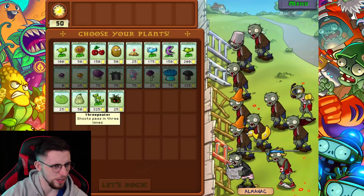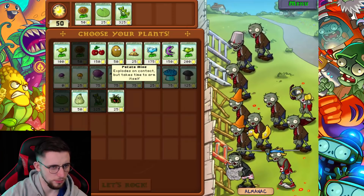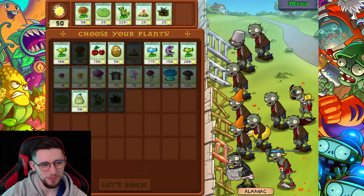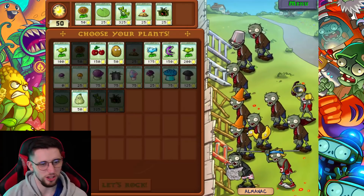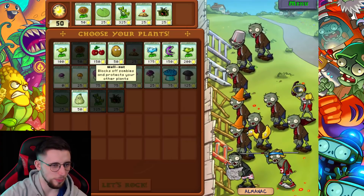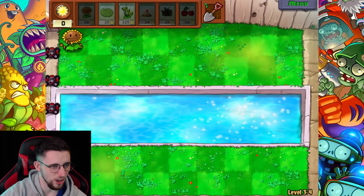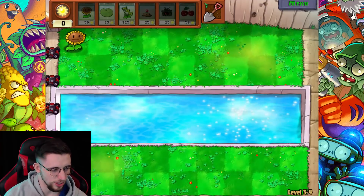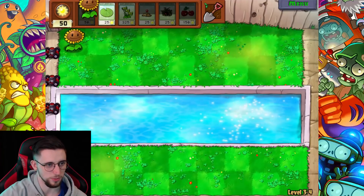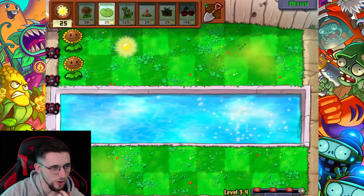I haven't actually used the three-peater yet, I want to try this. So we'll go sunflower, lily pad, three-peater, potato mine, tangled kelp. Here's my problem - I'm committing to quite an expensive card here. Do I want to make that commitment? If the waves run, I'm going to play it. We'll go cherry bomb instead. What I've found is early on in the level they're not going to send an entire wave at you - they'll just send the odd brown coat. So you can get away with just putting potato mines down. But at what point does that stop?